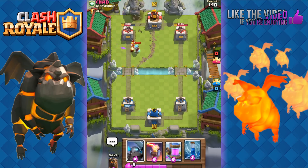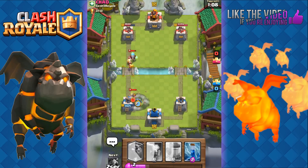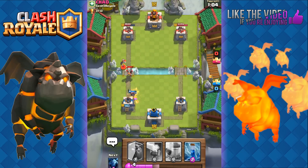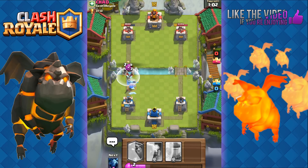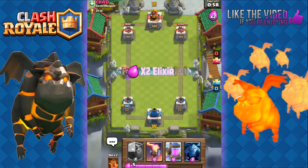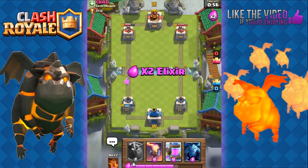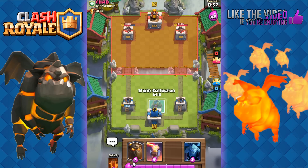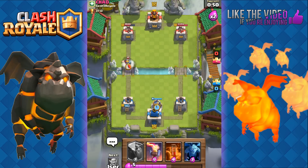He still has his Ice Wizard. That was an excellent prediction of my Mini P.E.K.K.A placement, but there was a slight lag and he was able to escape it. It's a really powerful Bomber too — that combination quickly took out my Mini P.E.K.K.A. This level disadvantage is definitely bothering me.